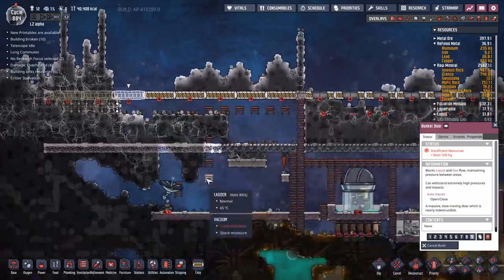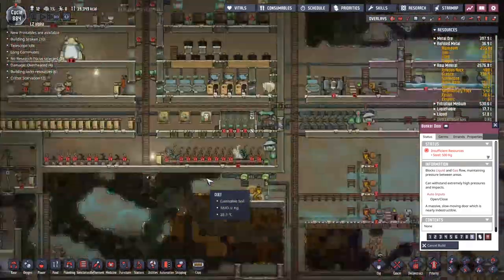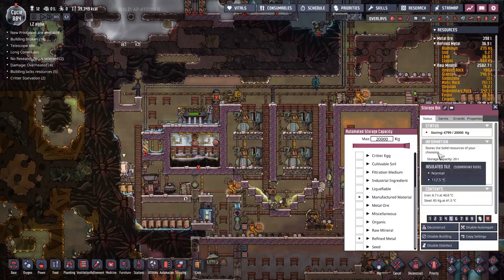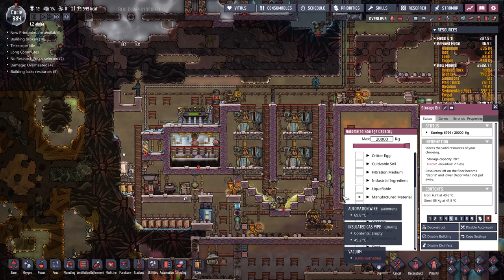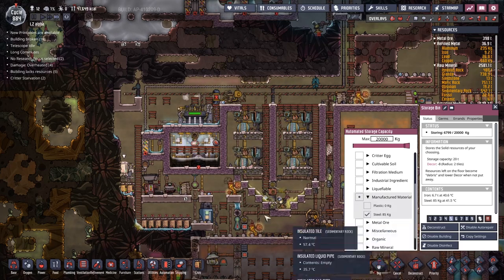We're back to being told insufficient resources - that's a shame. We got really close to having all of these turned over. Looking in the storage bin - how much more do we actually have down here? 85 kilos. We need to work on more. I assume we're out of iron to steel, I assume we're out of lime. No, it's just a work area - we're just waiting for someone to come along and actually do the job.